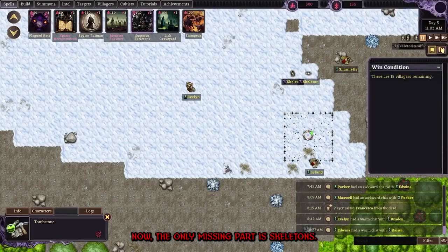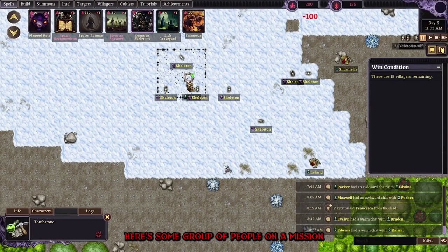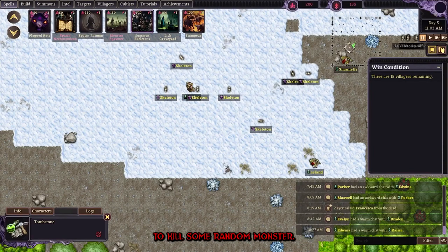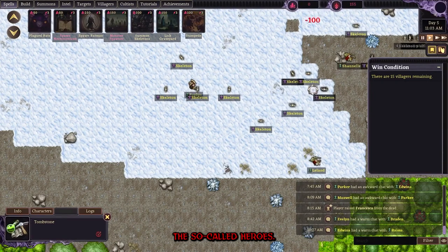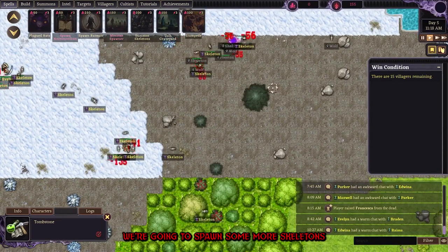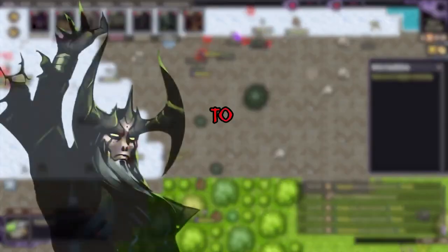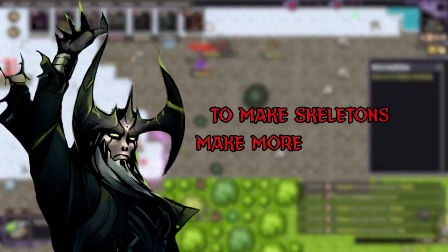Now the only missing part are skeletons. So let's kill somebody. Here's some group of people on a mission to kill some random monster — the so-called heroes. We're gonna spawn some more skeletons, because as the ancients used to say: to make skeletons, make more skeletons.